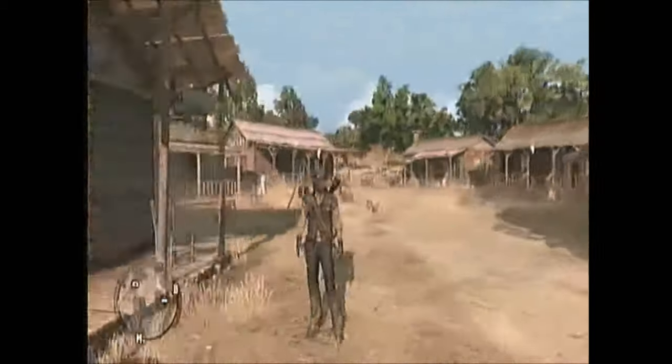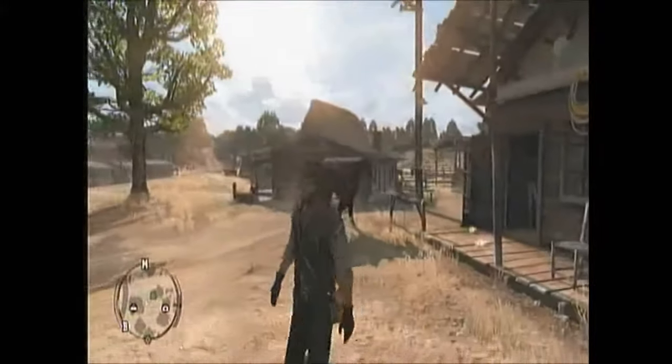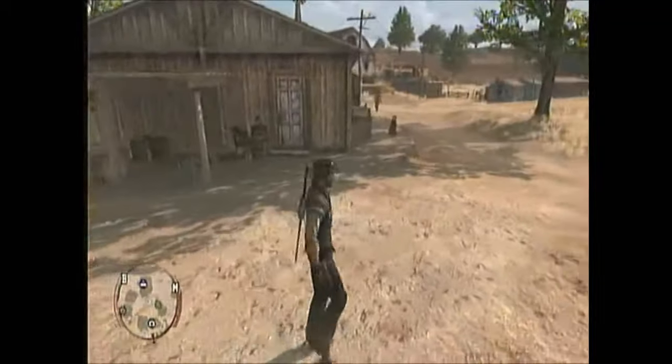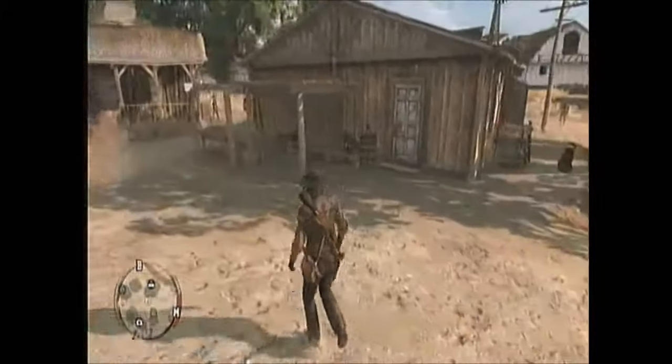So here we are at the McFarlane Ranch where we last left off. We visited Armadillo. We hung out with Bonnie and did some missions — two missions actually — last episode. So here we are back at the good old ranch, and we're going to go to the general store because it's open.